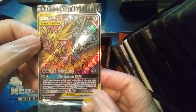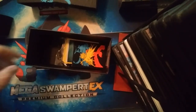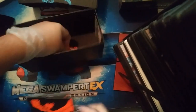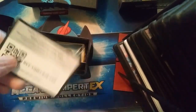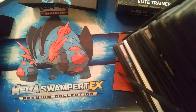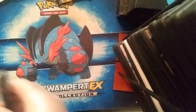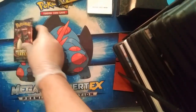It's a promo, not the actual card, but I'll still take it. That's beautiful — I've wanted this since I first heard they were going to come out with it. We got the little separators, the energies, and the dice. One die for each type of Pokémon. Here's the code card for the box. We're going to separate the packs into artwork because I like doing that.